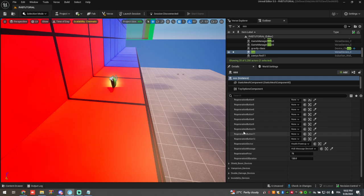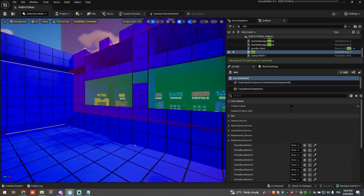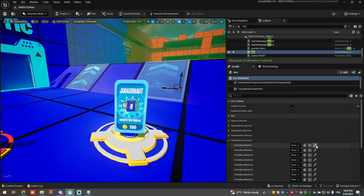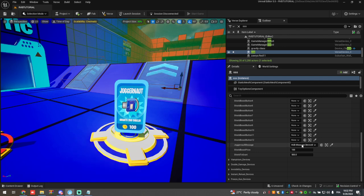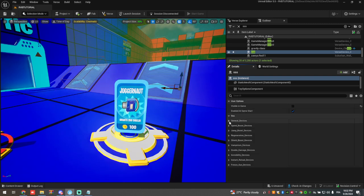Now we go to the shield boost, which will give the player an extra shield. This is the button and this is the message — should be number five. We don't need to add much. Set it to 100 gold, and the shield to grant should be about 200. That's it.